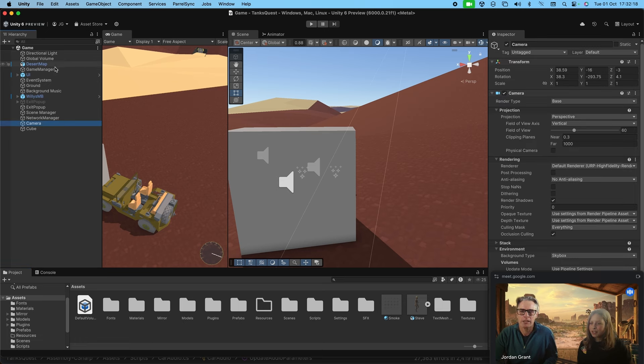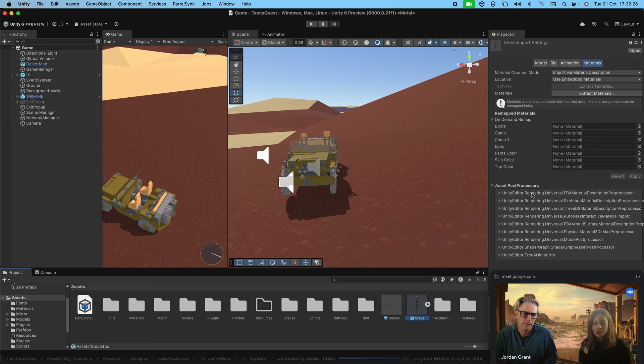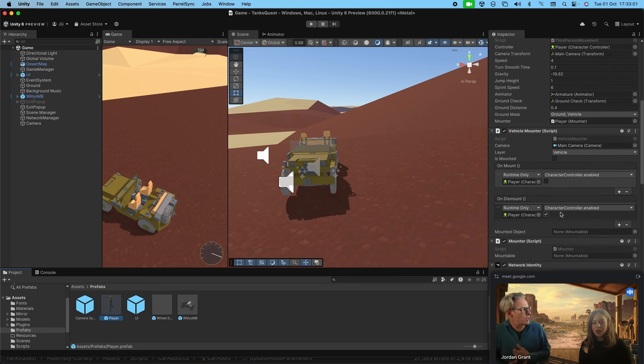For cameras and multiplayer — I'm actually using Mirror for multiplayer. I tried Photon but it's a bit slow connecting to a server, so I just decided to do normal LAN. It only works on LAN unfortunately.